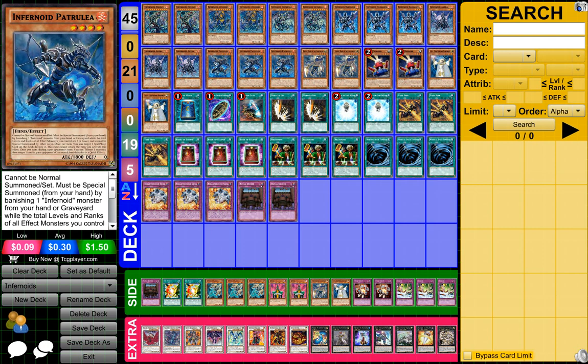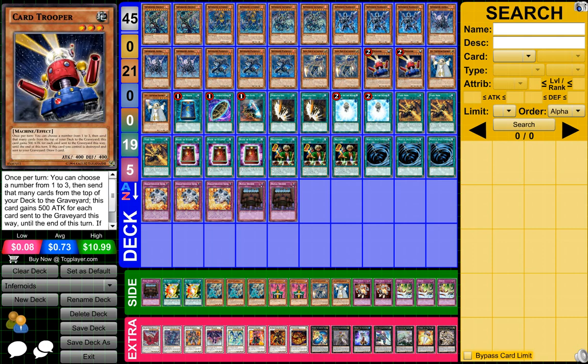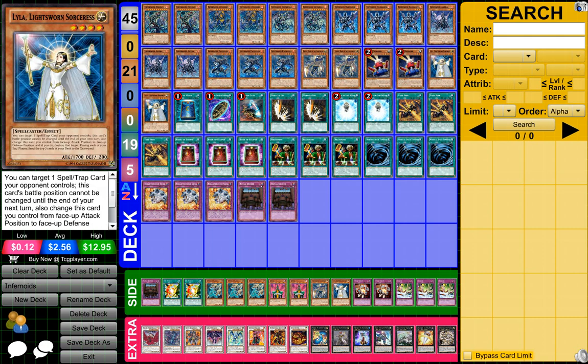Then we have 2 Raiden Hand of the Light Sworms, 2 Card Troopers, and 2 Little Lightsworn Sorceress.